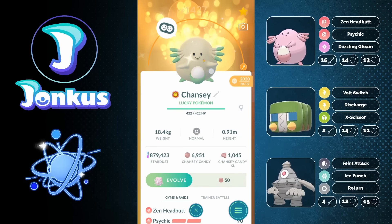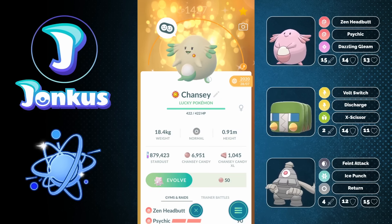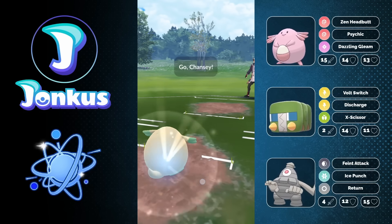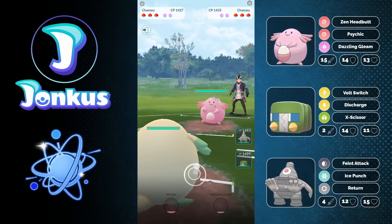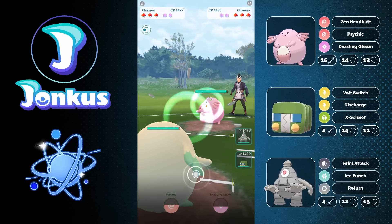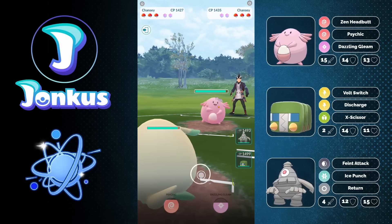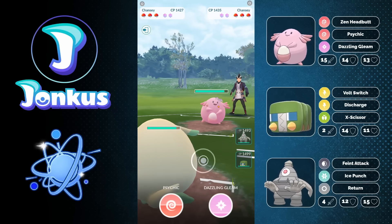Hello and welcome to a new video. Today we're going to take a look at the most disgusting strategy that you can go for in the Evolution Cup. We're going for some timeout action and we want to have Chansey here against Chansey in the first battle, which is already kind of hilarious. We can talk a little bit about the battle and how this team wants to function. Chansey was recently featured in the community day.